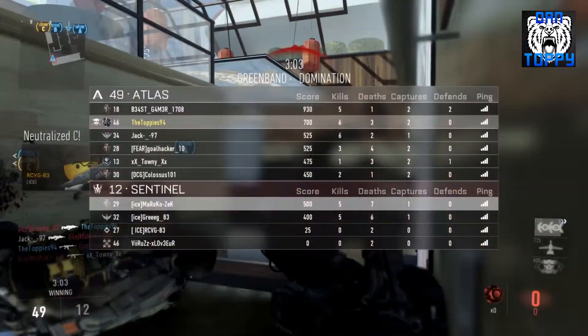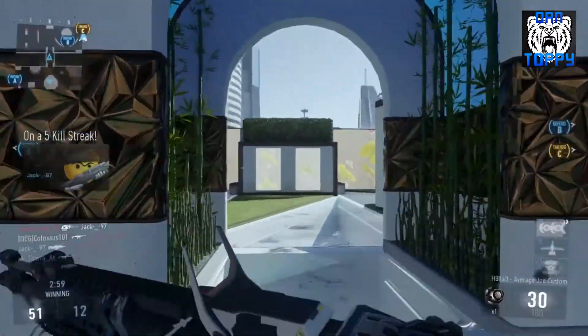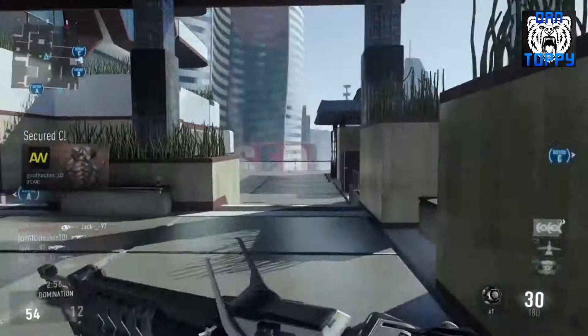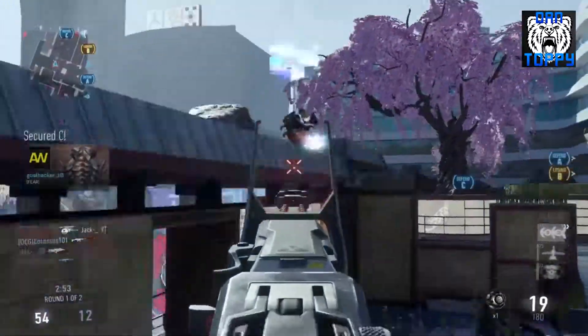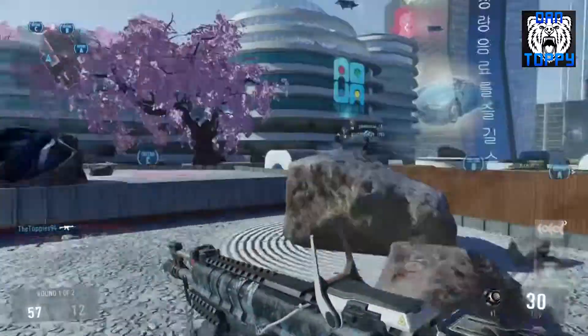The final two scorestreaks are system hack, which is useful for making sure the enemies can't see you, and bombing run, which in my opinion is the best streak in the game — you can basically wipe out the whole enemy team if they've just spawned, get a lot of kills, and it can also help you progress towards your UAV.